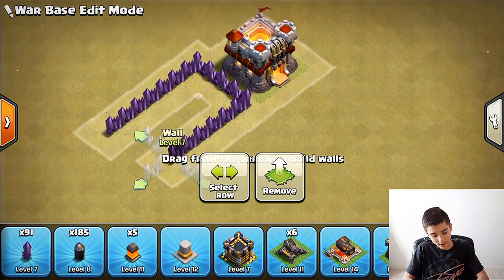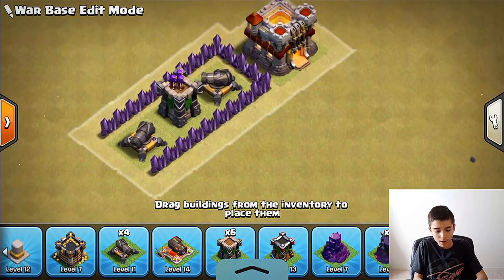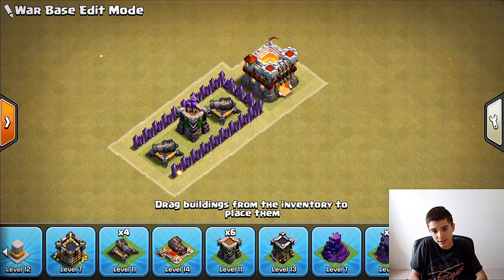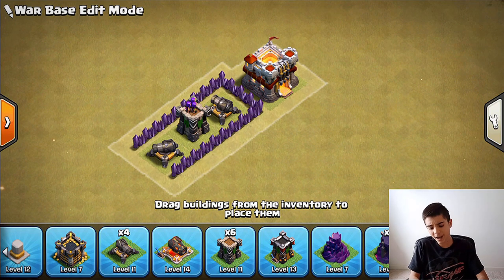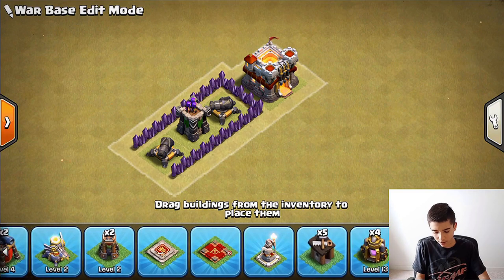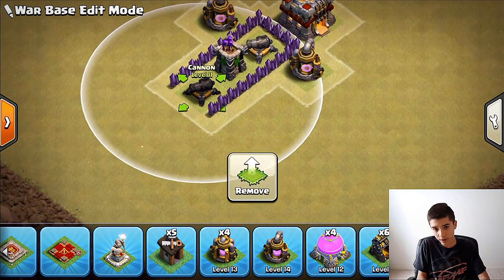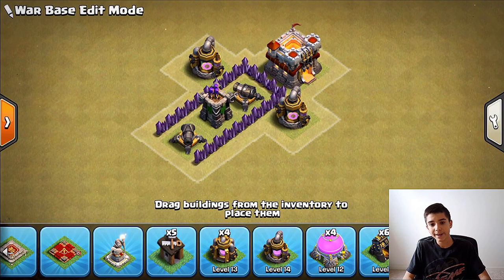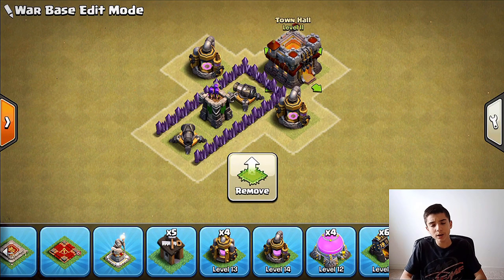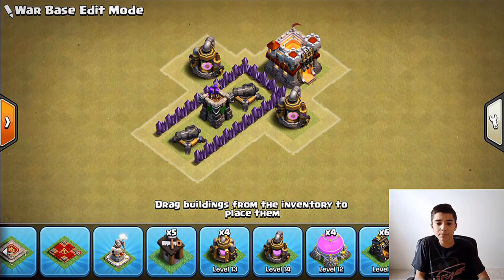You don't have enough walls to build a whole layer pocket at TH2, so place your Town Hall close to the outside while protecting the three defensive buildings in a pocket. Force the opponent to go for the Town Hall first, then for collectors on the sides, then walk around to reach your Cannon's pocket. It's fine for the Town Hall to be close to the outside at low levels since trophies lost are minimal.